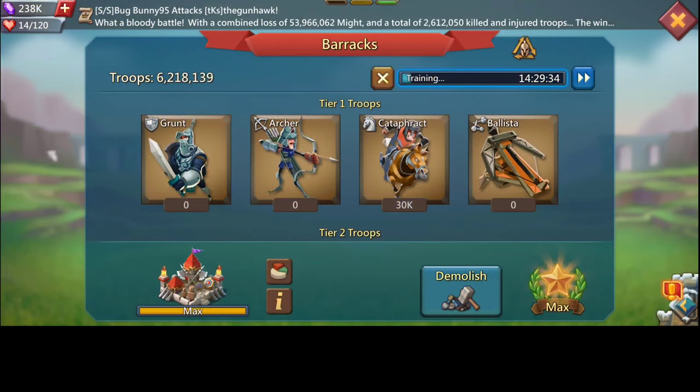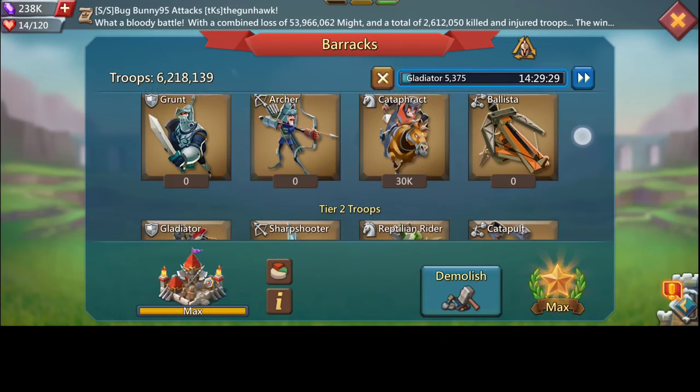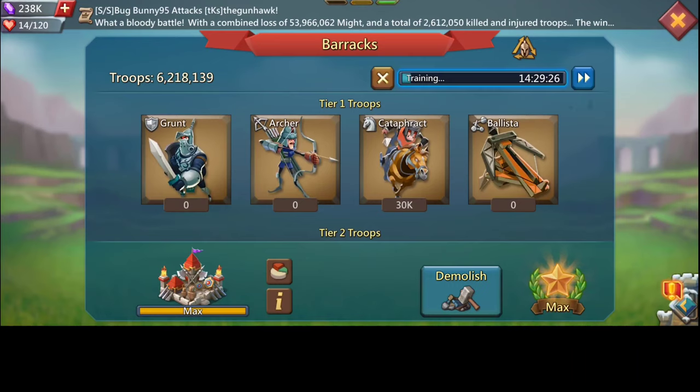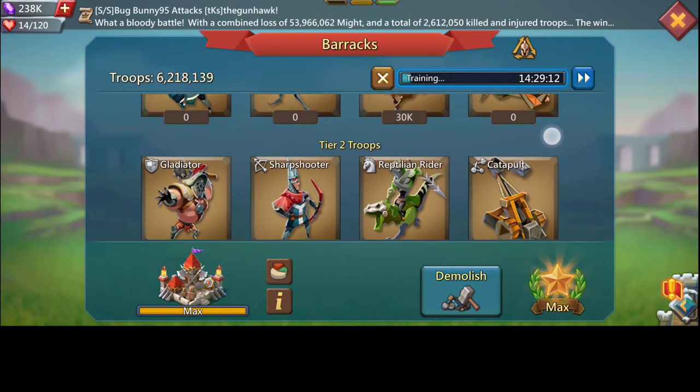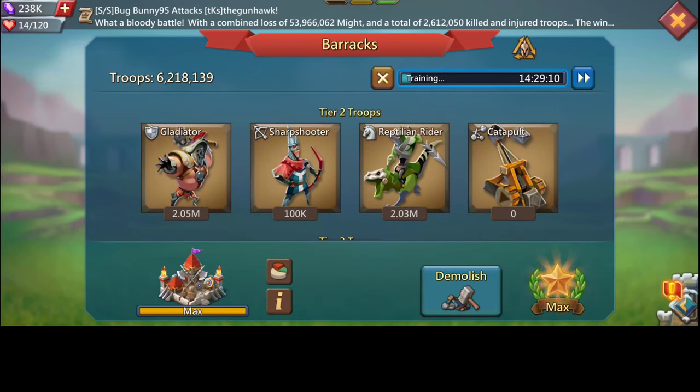Here we have 30K T1, covering — that's to help protect my T2 from pirate attacks. Especially when you get rallied, you get hit with the pirates a lot most of the time, so this helps your T2 not get hit. Going down, we have two million infantry and 100K T2 range, and two million covering T2 cavalry — so all T2s.